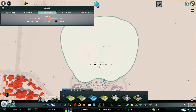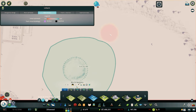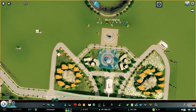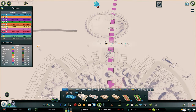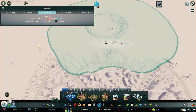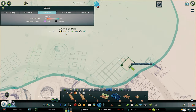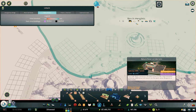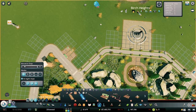It actually looks like it already is — I already painted it in as a park area because I knew I wanted to play around with this. So we are going to come into our parks and go over to Nature Reserve. The reason I'm doing the nature reserve rather than just the regular park is because I think having camping out here would be really cool. We're going to put an entrance right there and then do the same thing on this side.